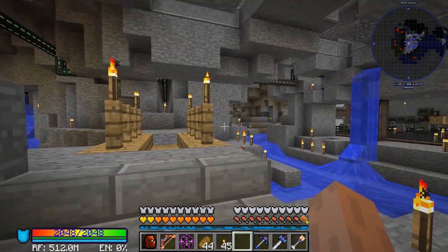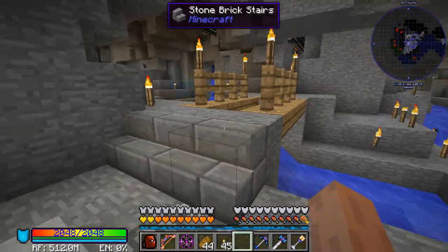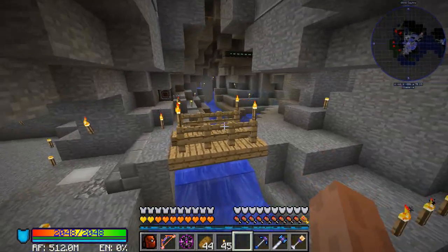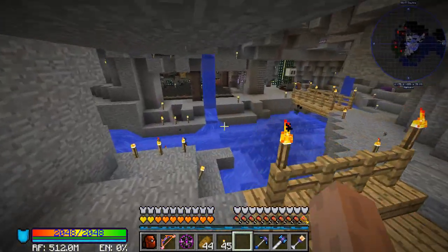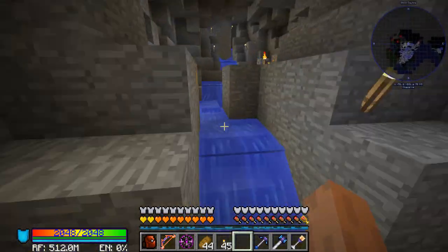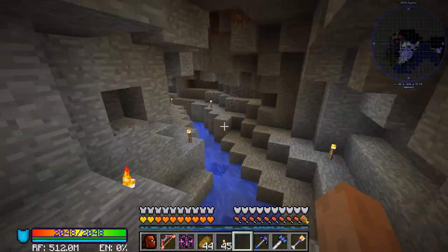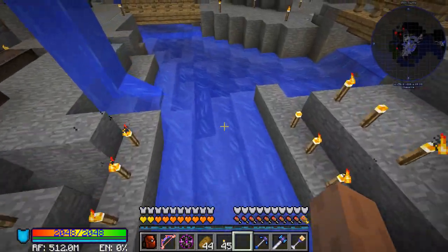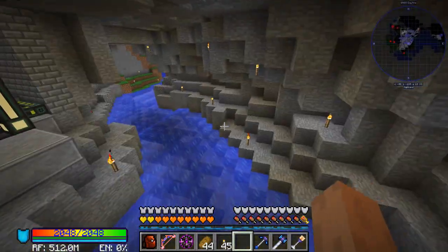The next area I wanted to show you guys is our underground river area. I absolutely love this place. This is probably the biggest river I've seen naturally occurring underground in a cave in any Minecraft map I've ever played. I think it's just gorgeous. It flows beautifully, it's very large, it goes a long way back in these caves to its source blocks. It's completely flowing water the entire time — there's no still blocks anywhere on this pathway, except for obviously the sources wherever they happen to be.